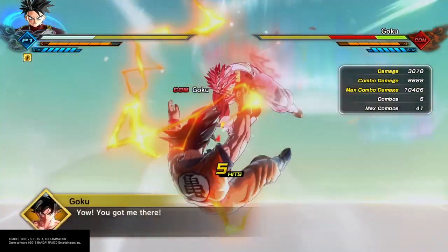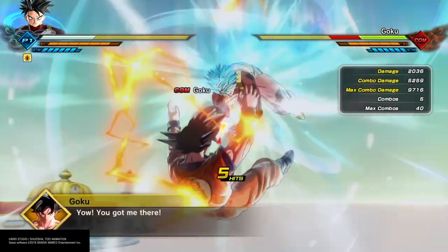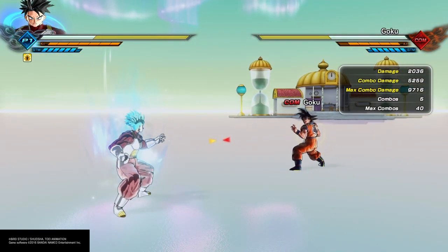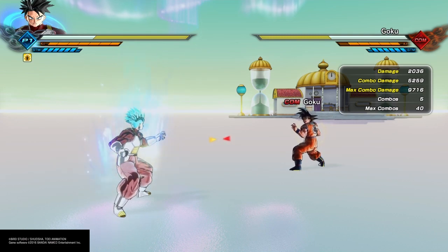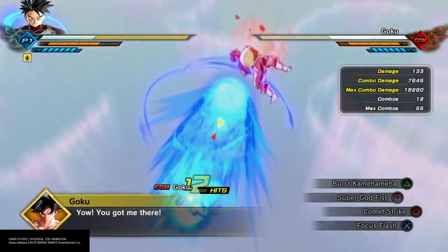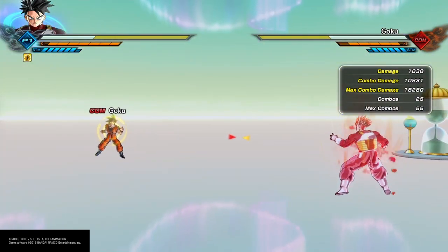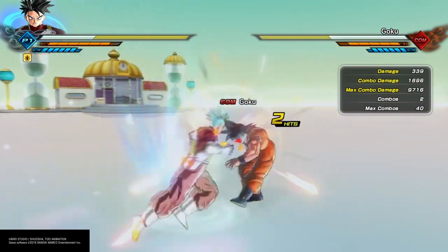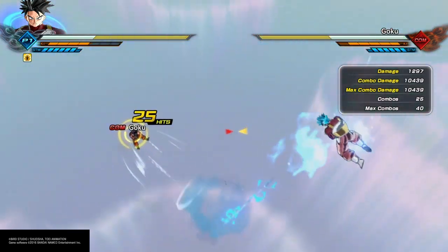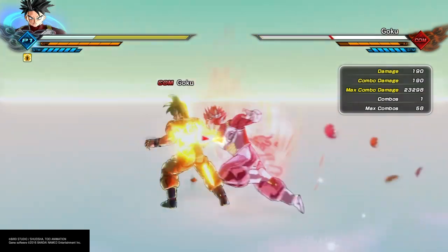Now we're going to try out a triangle combo — we just want to see the difference in basic attack. Super Saiyan God hits 6,688. Now let's try it with Super Saiyan Blue — 5,259. So a big difference when it comes to the basic attack. Now we're going to do the same thing but add in the Ki Blast to even it out. Super Saiyan God hits 10,800, and Super Saiyan Blue is only about 400 more. I would say so far they are both pretty even overall.